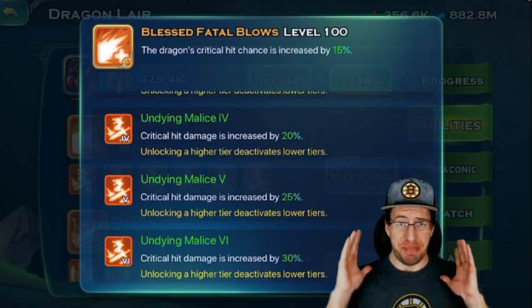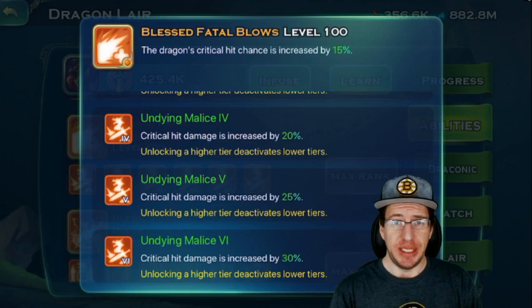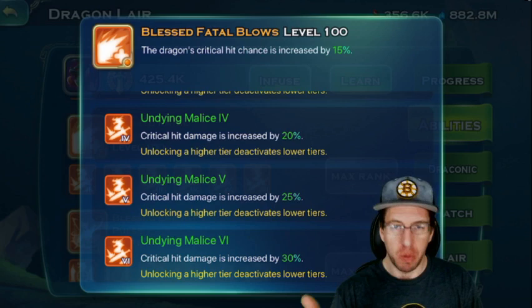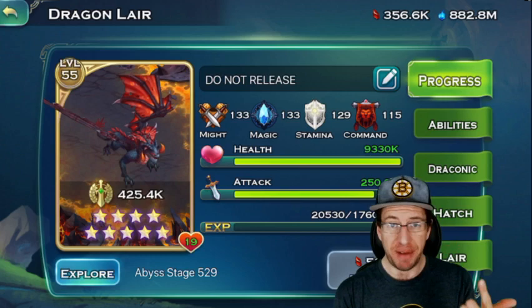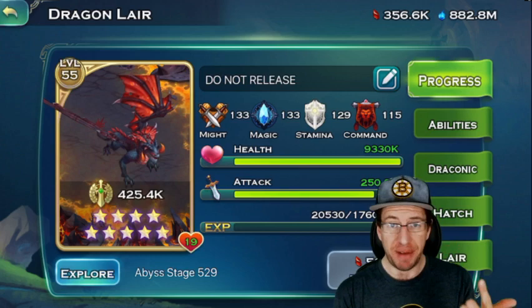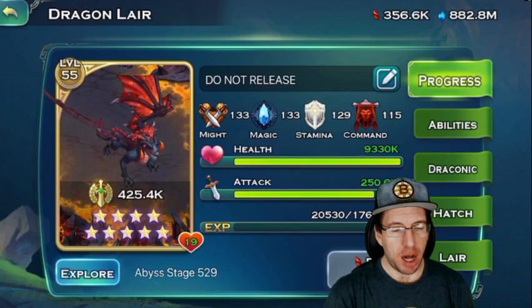In my opinion this shard or prism set, along with others out there, is going to take dragons to the next level — especially as people keep leveling up their dragon. One important reason to level up your dragon is that it increases the dragon's attack, and increasing your dragon's attack benefits the magic damage. So you have more base damage coming out, and if you have a higher crit chance that's way more critical damage output. Dragons are already super powerful in Art of Conquest, but this is just going to bring them to that next level.